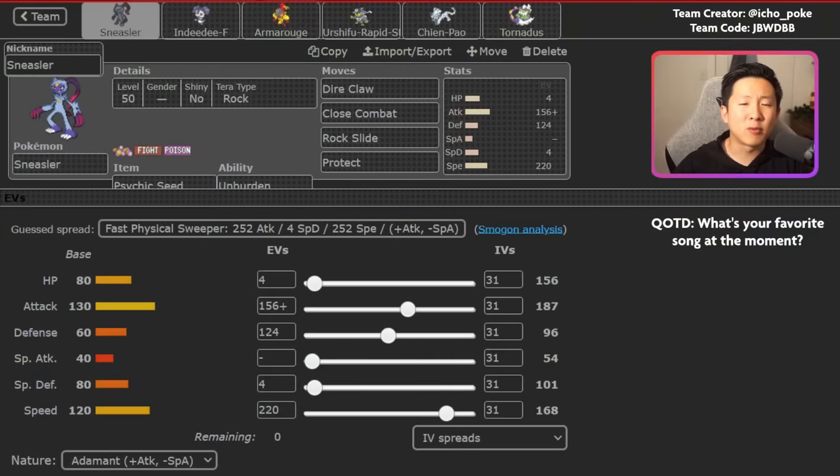Breaking things down - the rental, pace, and team creator are linked in the description below. Question of the day: I want to know what your favorite song is at the moment, as someone who's always looking for new music suggestions. I was immediately drawn to this team because it finished number two and number six in the ranked season and it features Sneasler, which is a Pokemon that very few people use.